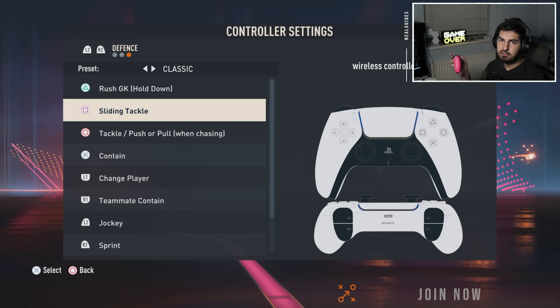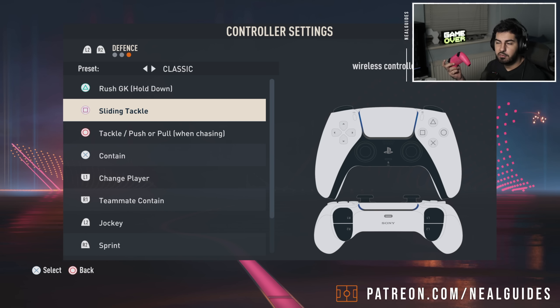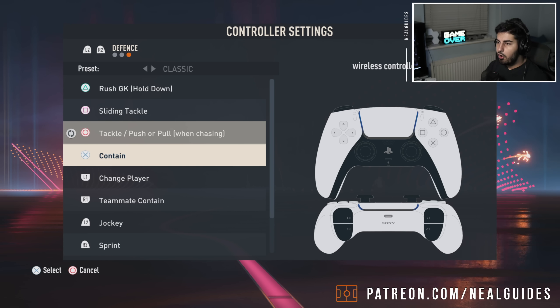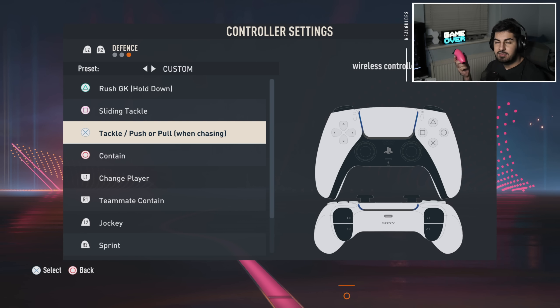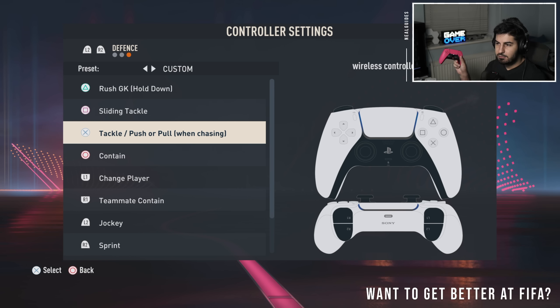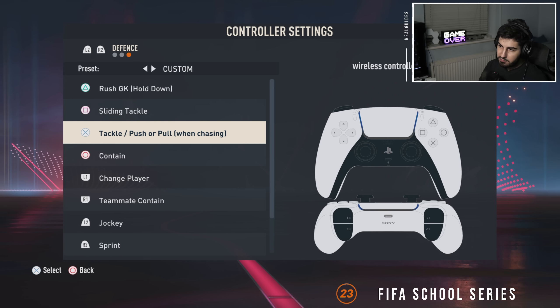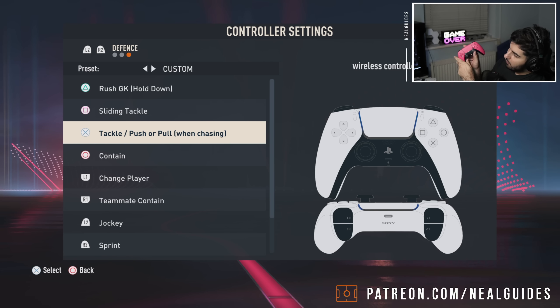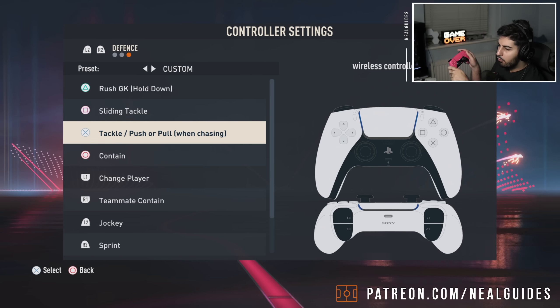Now the reason why I prefer the old-school PES layout - back in the day in old-school FIFA you could hold the X button to tackle. I put the tackle button on X for two reasons: number one, the right analog stick is closer to X than to circle. It's small differences but just something to bear in mind.